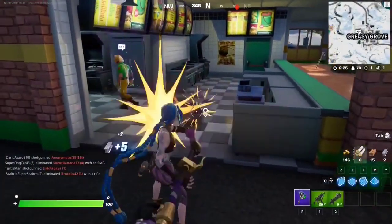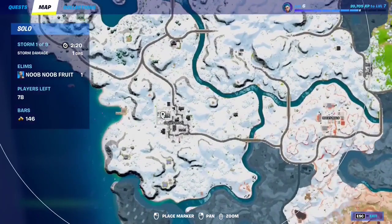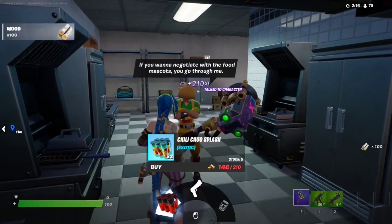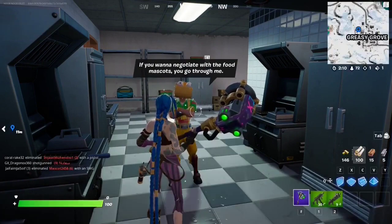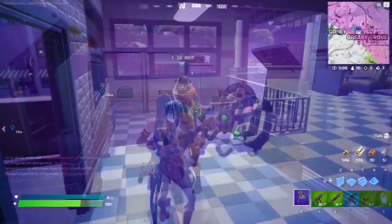If you want to talk to Guaco, make your way to Greasy Grove at this location. Talk to him and you can get the Chili Chug Splashes exotic item, the Sidearm Pistol in epic variety, or heal yourself. Let's see if he's been added — nice, beautiful, Guaco has been added.